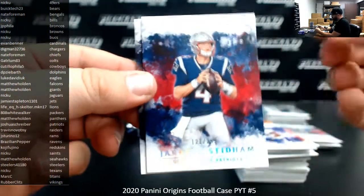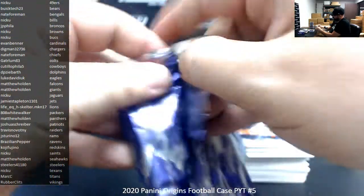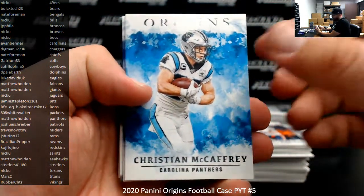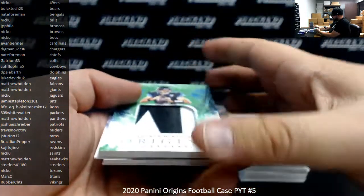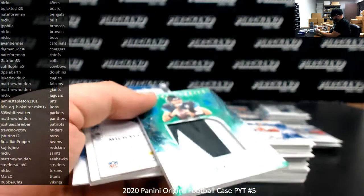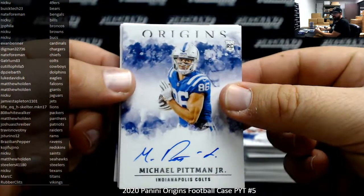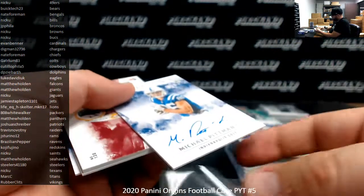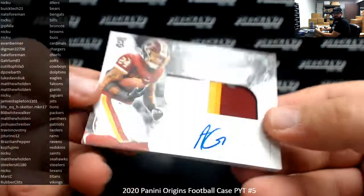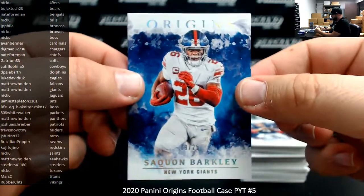Jared Stidham to $299, Mitchell Trubisky to $175. Christian McCaffrey, Saquon Barkley. Uncle Rico Future Fabrics for the Jaguars, green patch version of 105, Jaguars going to Nick Yu. Michael Pittman Jr. rookie auto for the Colts, Colts belong to Gator L.M. 83. Antonio Gibson for Washington, rookie patch auto going to Koji Fugino. Jared Stidham to $299, Saquon Barkley Turquoise to 25 for the Giants, going to Matthew Holden.